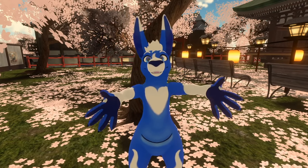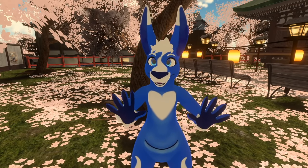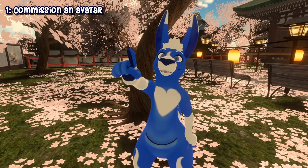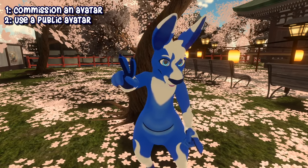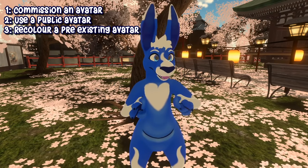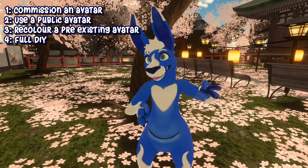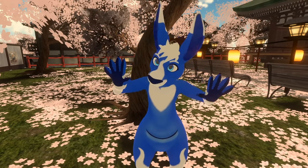Now, if you're at the point where you can upload your own avatar, you have four options. Option number one: commission somebody for a brand new avatar. Option number two: use a public avatar that is close enough. Option number three: recolor a pre-existing avatar. Or option number four: make the entire thing from scratch yourself — model, rig, textures, everything.